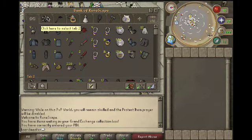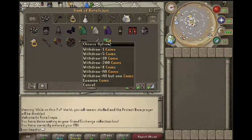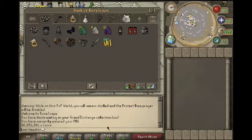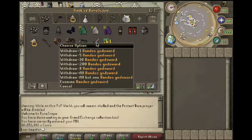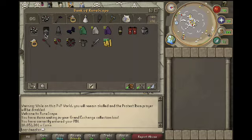My second tab is my melee tab — 18.8 mil. Bandos, god sword, dark body, sears ring, whip, dragon boots.